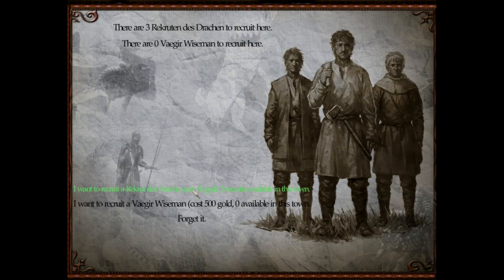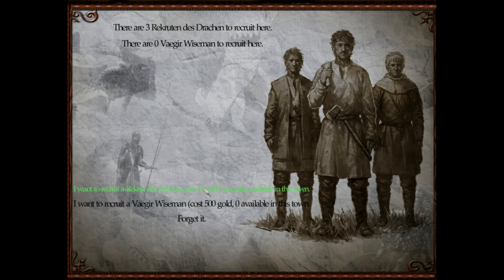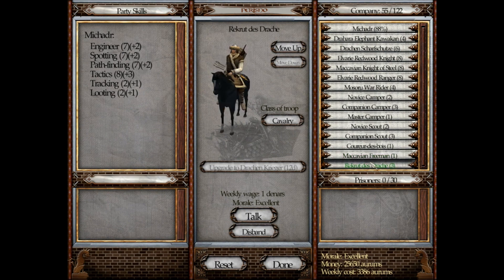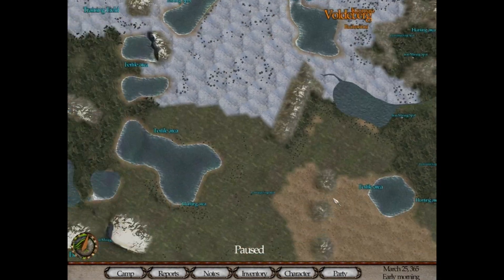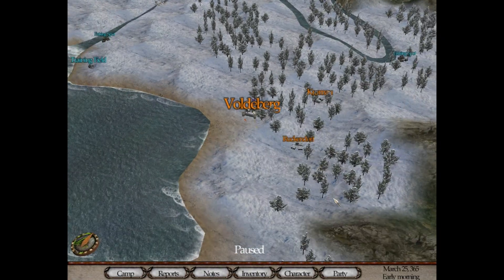I want to recruit volunteers. Let's recruit them — I want to recruit a Vagir Wiseman, so it's probably native stuff. Let's get these recruits. Let's leave for now. I recruited them — nice. I crafted a balanced cleaver, yay. So I think that's about it for the first part. We did a couple of things; I've got to get familiar with all this stuff first. I ran into a couple of bugs.